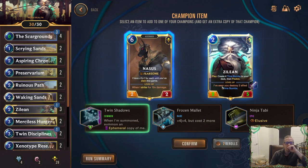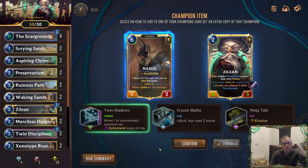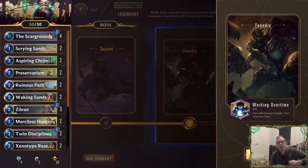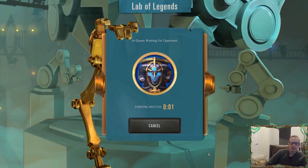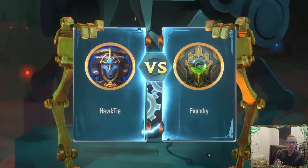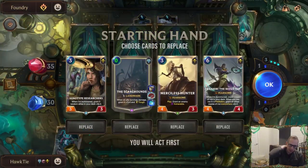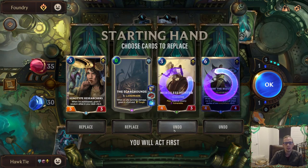Elusive — when I'm summoned summon an ephemeral copy of me, with Nasus that's Twin Shadows. The thing is I already have four Nasus and four Zilean in the deck, and I kind of want more Zileans. So I'm thinking maybe Elusive on the Zilean. But Twin Shadows on the Zilean doesn't really make sense because it's just a generic two-five. You know what — Twin Shadows Nasus. We'll get like the two of them, both ten-plus power. We attack with the ephemeral one first, it dies, now the second one's leveled up before it strikes — that's just so good.